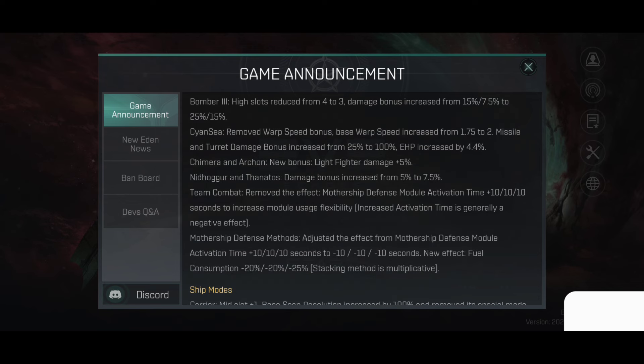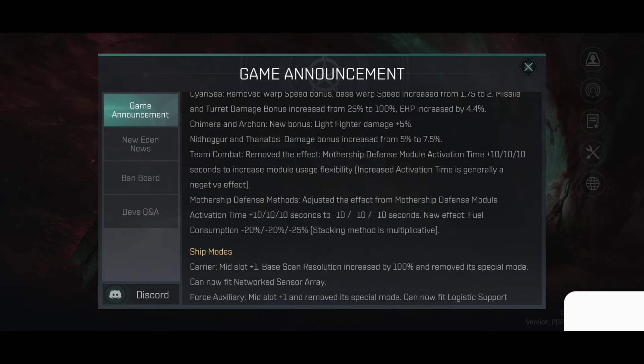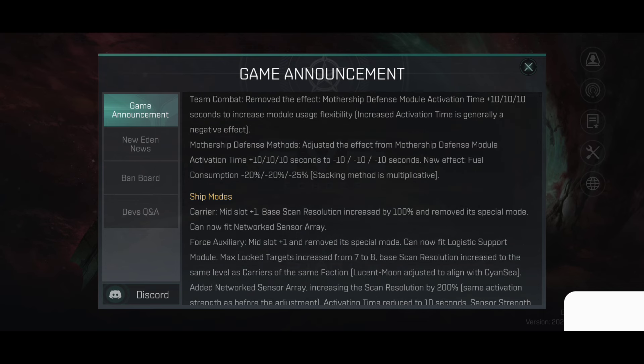CNC: removed warp speed bonus, base warp speed increased from 1.75 to 2, missile and turret damage bonus increased from 25 to 100%, EHP increased by 4.4%. Chimera and Arkon new bonus: light fighter damage plus 5%. Nithogor and Thanatos damage bonus increased from 5 to 7.5%. Team combat removed the effect. MDS module activation time adjusted from plus 10, 10, and 10 seconds, which increased module usage flexibility, to minus 10, minus 10, and minus 10 seconds.